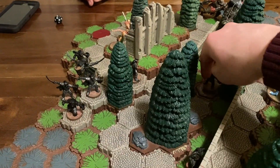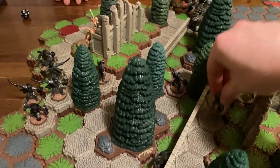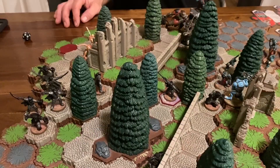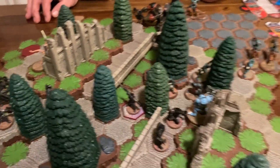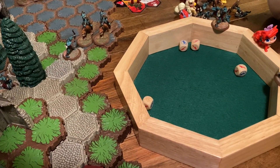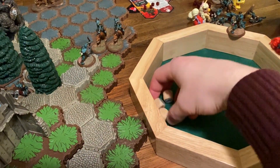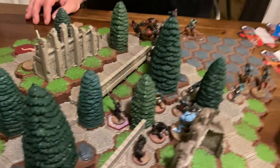Turn two. Grabbing the glyph. Attacking up on the troll with two attack — you have height, ooh, blocks. That's my turn.